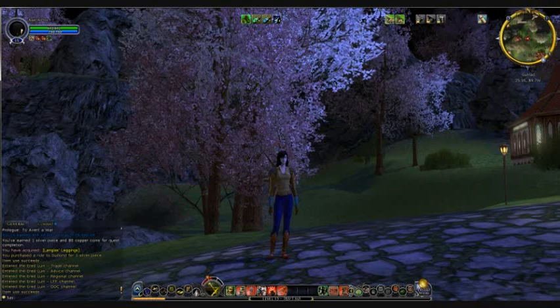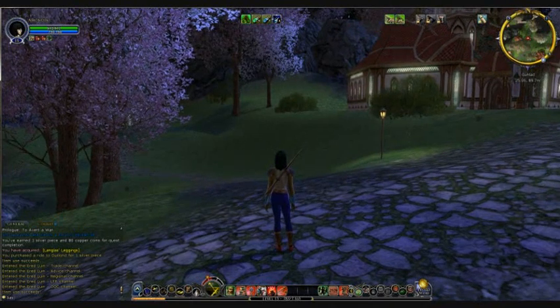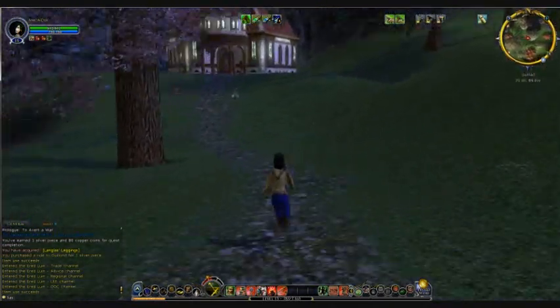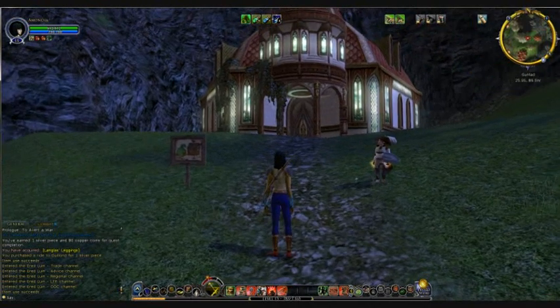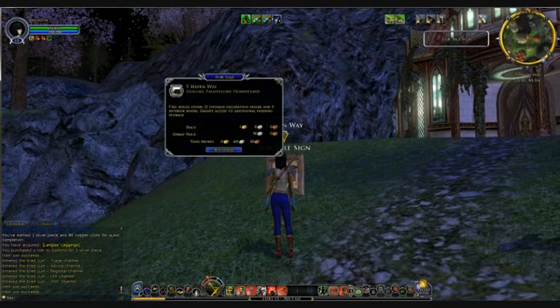Now, I'm going to start here with my Housing Alt. I'm in the neighborhood that I wish to purchase a home from — it's the Gunland neighborhood in the Fathalon Homestead. There's Amandia; she's my main. This is a standard home, so if you take a look at the sign, it'll indicate that the price is one gold piece.